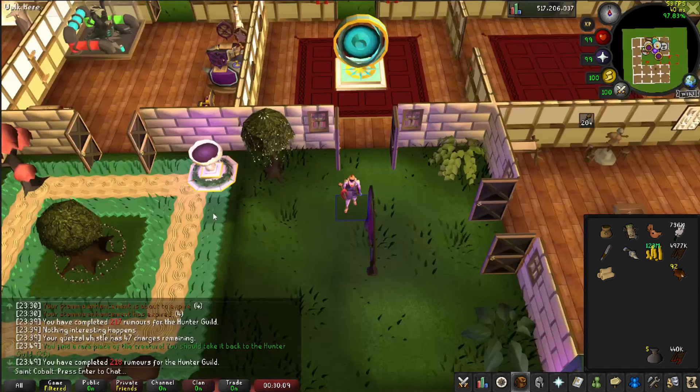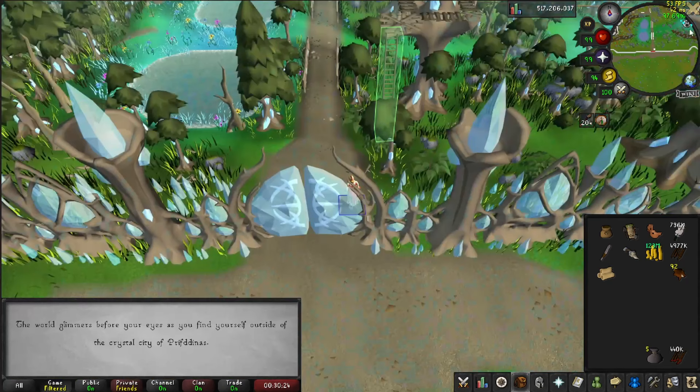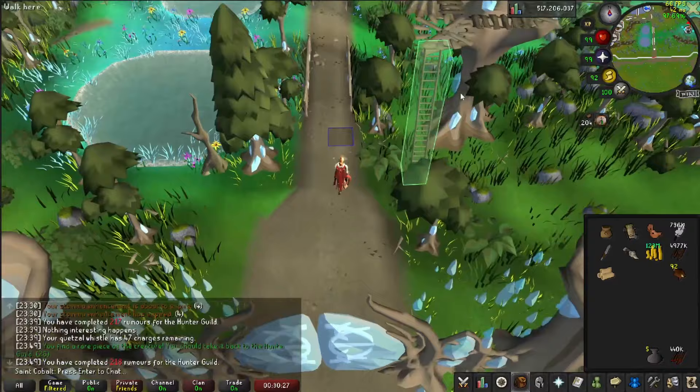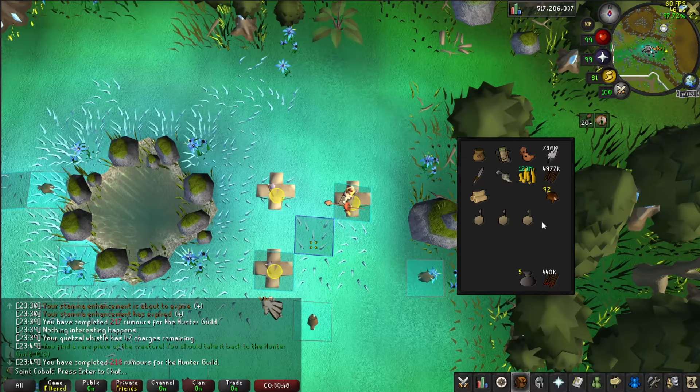After you are out of Red Chin Teleports, your next best option is Prif. To get there quickly, use the Spirit Tree to Prif, then run north out of the gate. Just northeast of the gate there are nine spawns of chins - four to the west of the rock and five to the east. Place your 3x3 of box traps on the marked tiles. This spot can be shared by two people, with the east location being the most optimal.